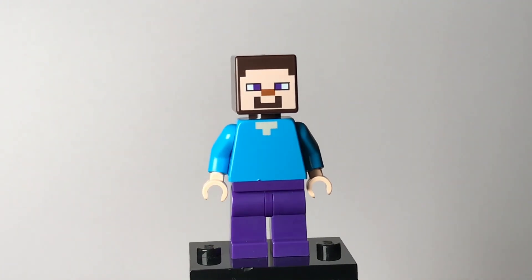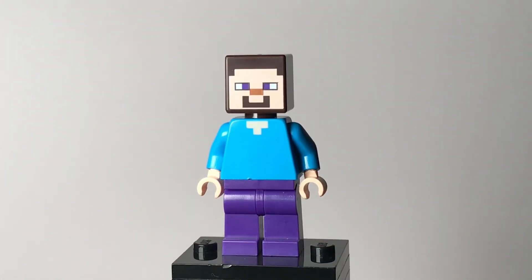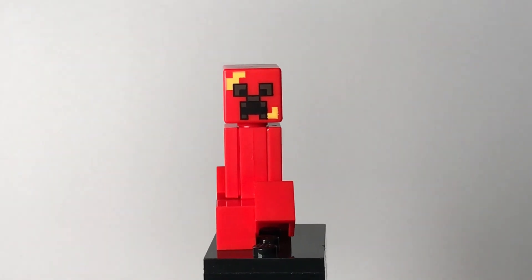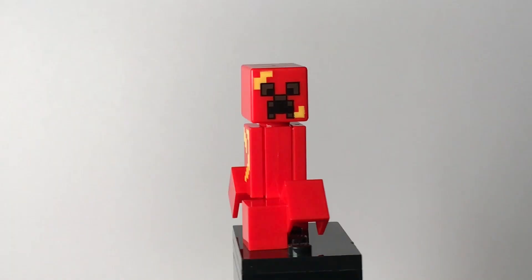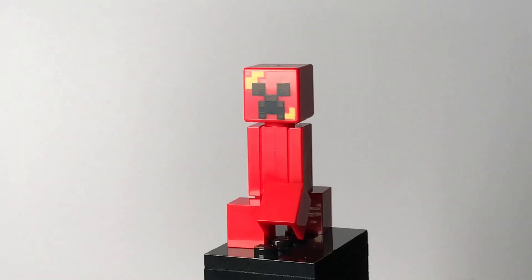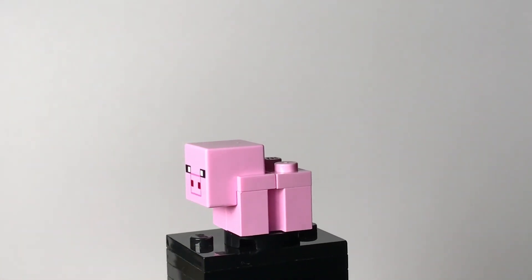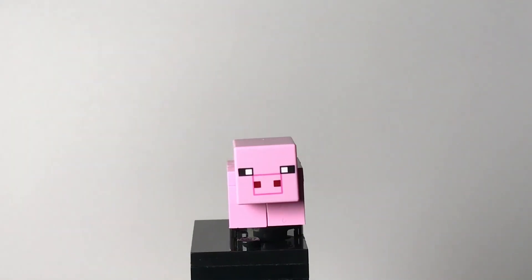Our first minifigure is the classic Steve — I don't think it's any different from the other ones. For our second minifigure we have this red creeper; I'm not sure what it's called but it's quite detailed and I like it. Then we have the classic baby pig — it's the same as all the others, just smaller.